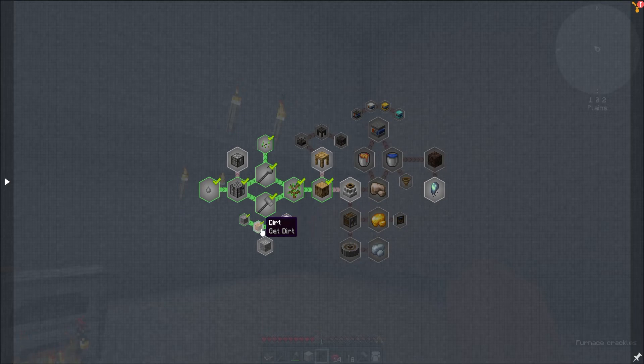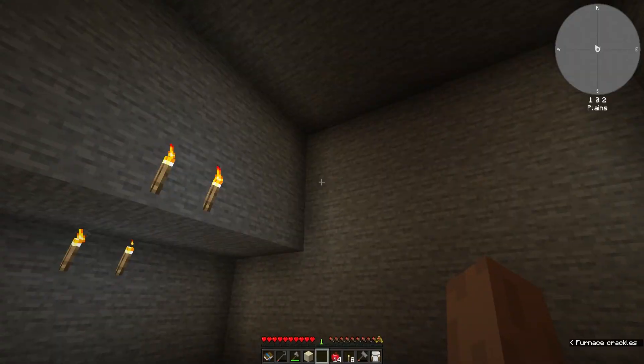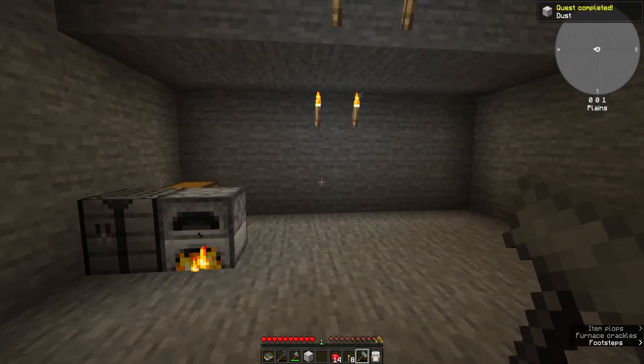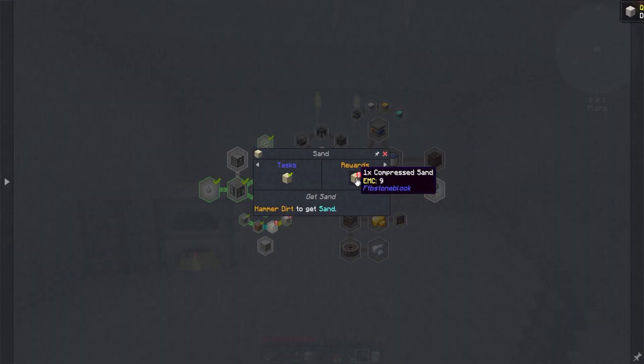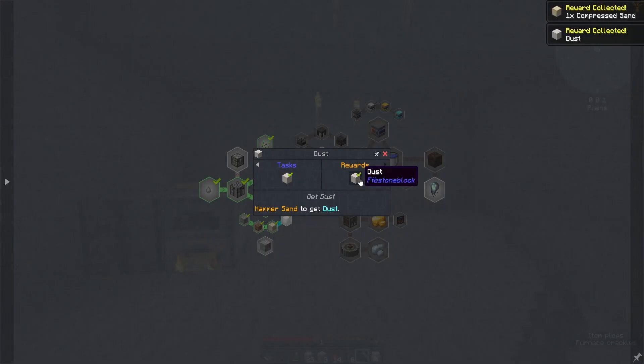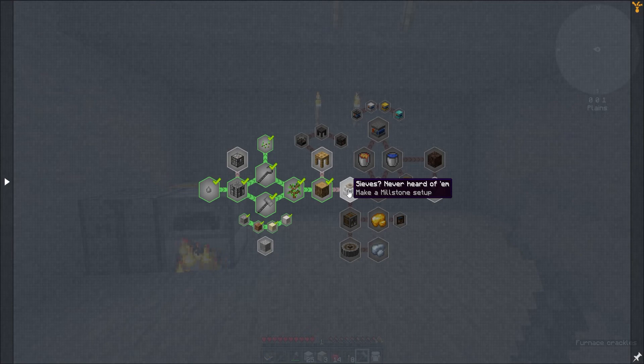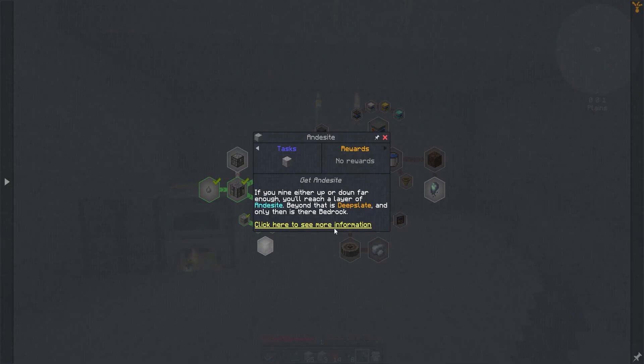I got the sand by breaking dirt with a hammer. Let's go get that sand, break it with a hammer, and we should get dust. Yes! So now we can collect those two rewards. We get one compressed sand and one compressed dust. What is a millstone? Well, we've done most of these things. I want to see how to get Andesite. If you mine either up or down far enough, you'll reach a layer of Andesite. Beyond that is Deep Slate, and only then is there Bedrock.